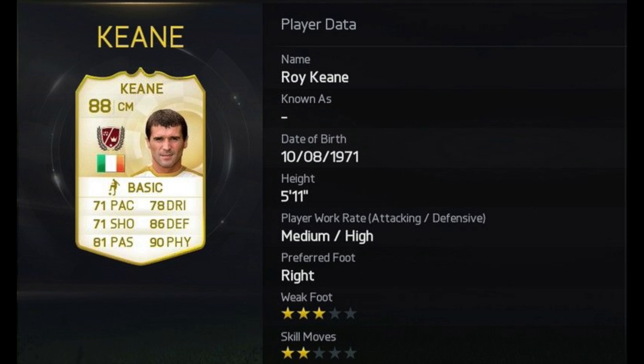In at number nine guys, we've got Roy Keane — 71 pace, 71 shooting, 81 passing, 86 defending and 90 physical. Probably a bit unfair — I'd say Roy Keane maybe 95 physical, he likes a good old leg breaker every now and then. But that card looks really good. It's going to be awkward to get him in good teams unless you use him with other legends, because he is Irish, which could pose a problem.